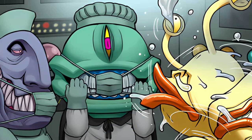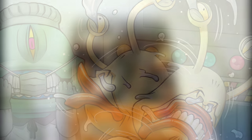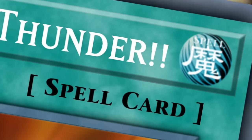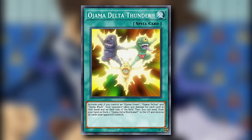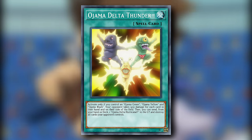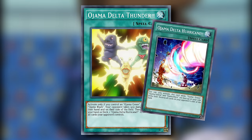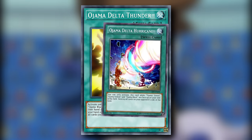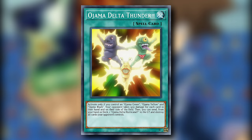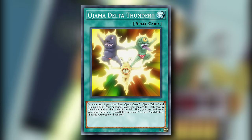The original Ojamas also had their own catalogue of anime exclusive support, and I honestly prefer all of them over the weird crossover stuff we got that tied in Armed Dragons and VWXYZ. Starting with Ojama Delta Thunder!! — a normal spell card that can only be activated if you control an Ojama Green, Ojama Yellow, and Ojama Black. Your opponent takes 500 damage for each card in their hand and on their side of the field. Then you can send from your hand or deck one Ojama Delta Hurricane to the graveyard and destroy all cards your opponent controls. Yeah, Ojama OTK doesn't sound so funny anymore, does it? This is dangerous and I want three copies.